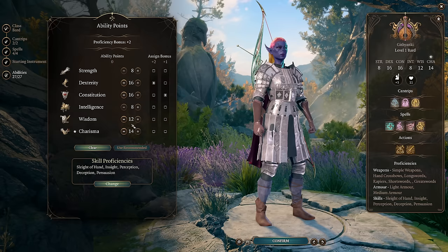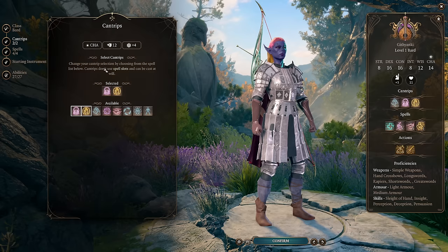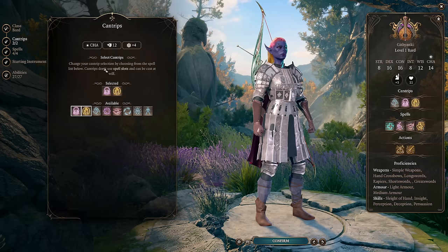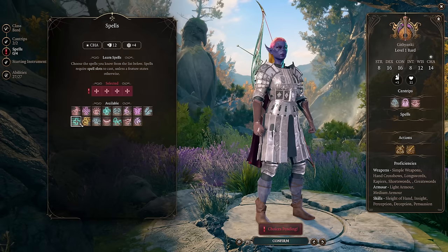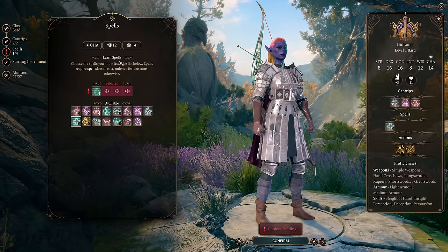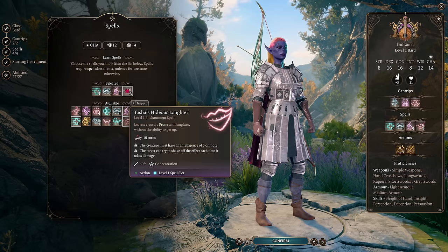For cantrips, we definitely want Vicious Mockery for the Band of the Mystic Scoundrel interaction — it gives extra damage on our turns for free — and Friends since we're a party face. For spells, we take mostly spells without saves: Healing Word, Disguise Self, Speak with Animals, Dissonant Whispers, and Tasha's Hideous Laughter. Band of the Mystic Scoundrel plus Tasha's Hideous Laughter is one of the most powerful combos in the game, so grabbing that early is important. Longstrider is already on the Eldritch Knight so we don't need it here.